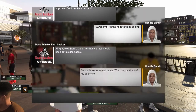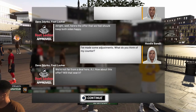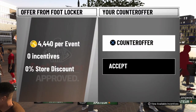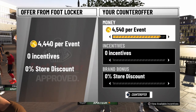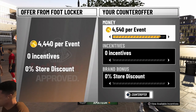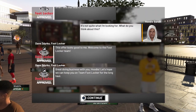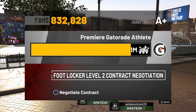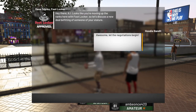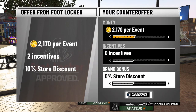They won't take that — we're not far from the deal though. Alright four thousand — hold up, we're getting somewhere now. Let me try to go for that again. They're willing to take it — they tried to give us four thousand four hundred forty. That's actually not a bad one.